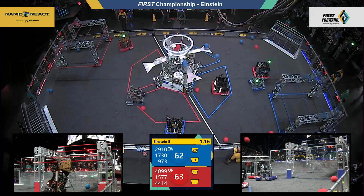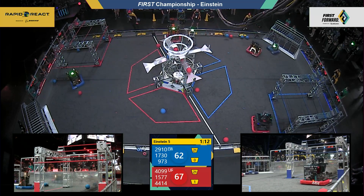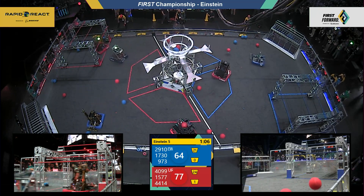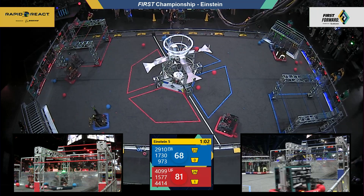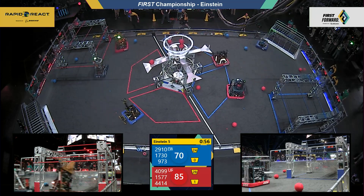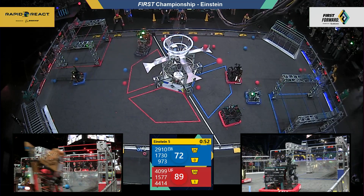Coming out of the blue hanger, 973 is on the chase for cargo as they push back against the Israeli team 1577. Blue alliance tries to close the gap — it's only a 13-point differential with one minute of play here on the field. Two red cargo go up to maintain that Touring alliance lead.